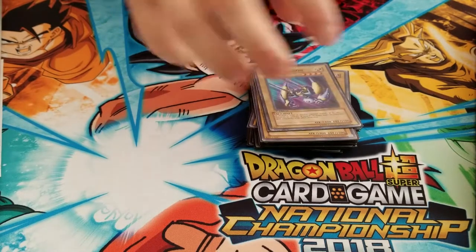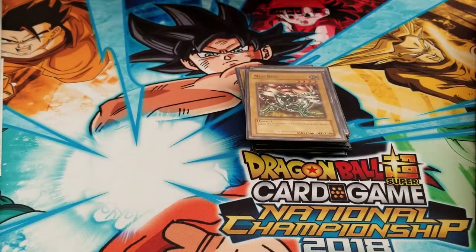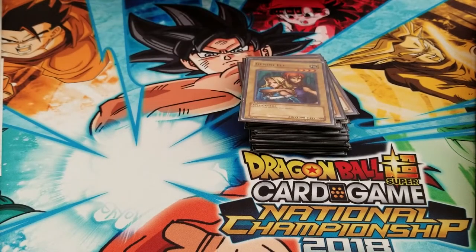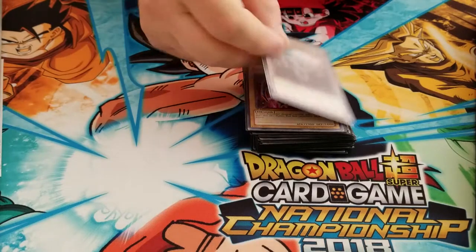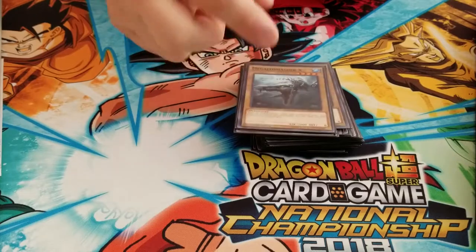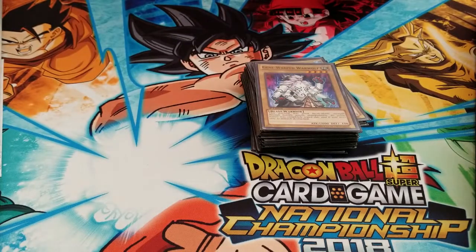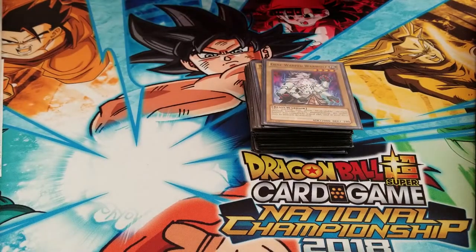Sea Serpent Warrior of Darkness, X-Head Cannon — more classics — Neobug, Opticlops, Gemknight Garnet, Sabersaurus, Gemini Elf, Vorce Raider, Luster Dragon, Zombino, Phantom Griffin, Megalosmasher X, Gene Warped Warwolf. This guy is pretty cool. I don't know why they call them Warwolves, but whatever — other cards are also called Warwolf, it's weird.